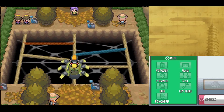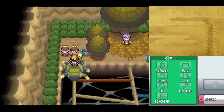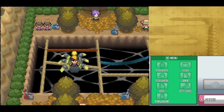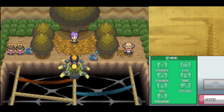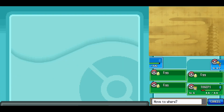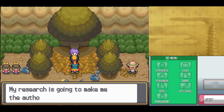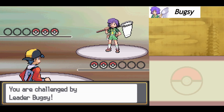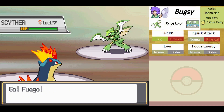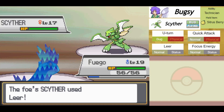You do not want to pull the blue lever here — you want to go back to the twins' side and pull the blue lever there, which takes you down to the bottom left corner. Now we've made it to the gym leader. We're leading out with Fuego, not Bellsprout. 'I am Bugsy. I never lose when it comes to Bug-type Pokemon. My research is going to make me the authority on Bug-type Pokemon.' Bugsy leads with Scyther — level 17, Bug-Flying type, holding a Citrus Berry, Technician ability, with U-Turn, Quick Attack, Leer, and Focus Energy.